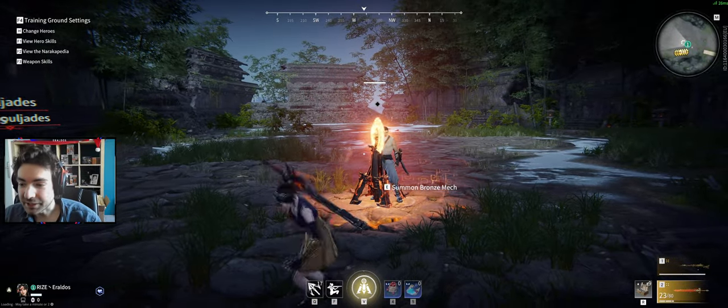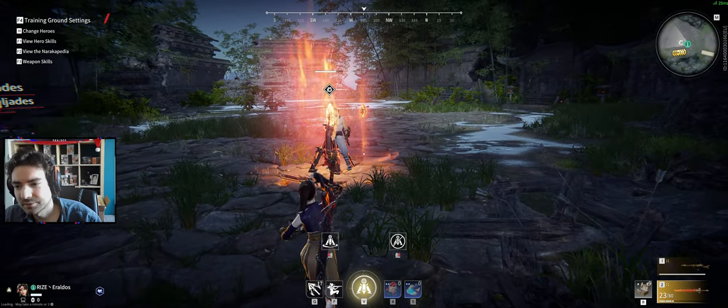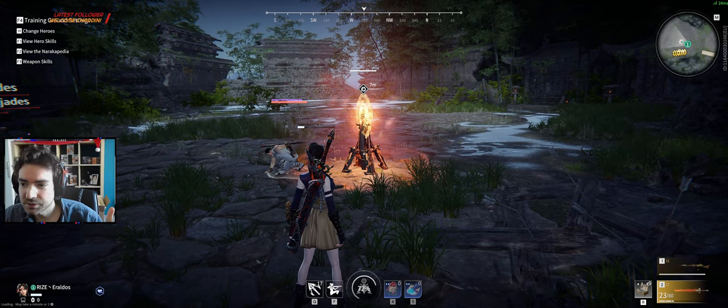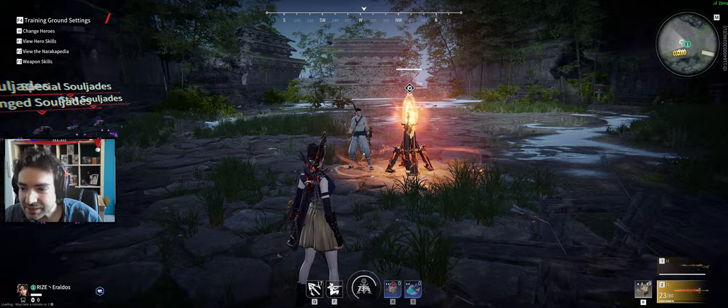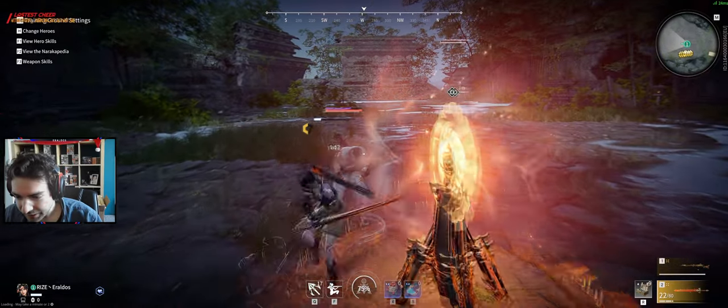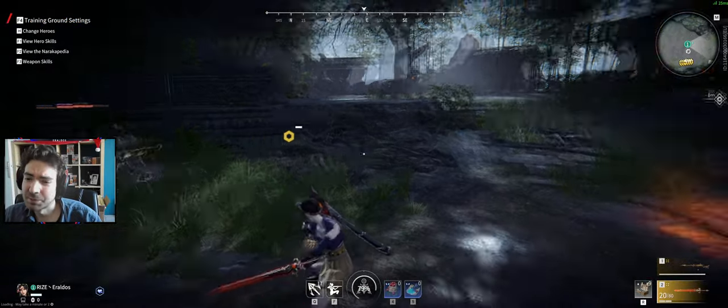Oh, and something else you might have noticed with this. Look — when I place the beacon down, look what happens. I get all the effects I want. But look at my ultimate charge: I'm still on 70% and it's still charging up, and keep charging up with damage. So that's a bug, right? That's too good to be true.